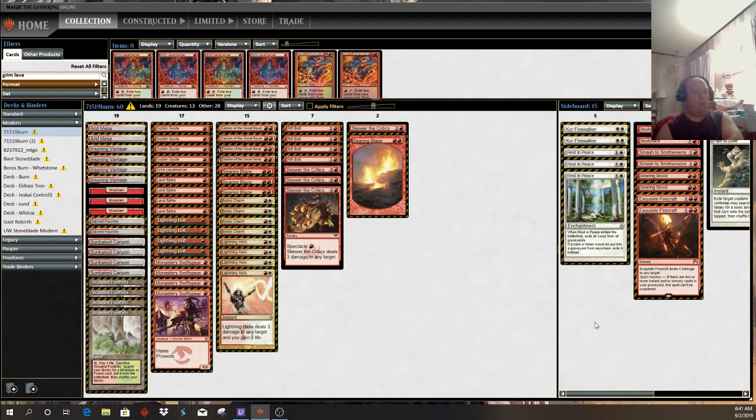I was thinking about what an interesting place Dredge would be in this format if it still had Faithless Looting. Dredge isn't a great matchup for Jund and isn't great for Blue-White-X - even with Stoneblade or Batterskull, I don't know that Blue-White is favored against the old Dredge deck with Faithless Looting in the mix, with things like Conflagrate. I wonder if the banning of Looting was specifically to allow this meta to take shape.